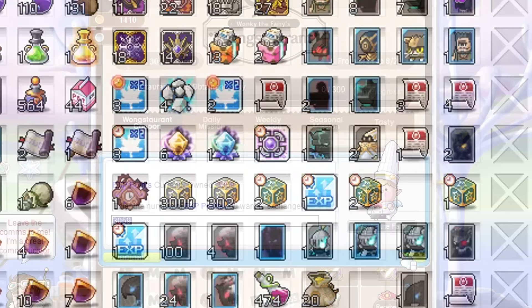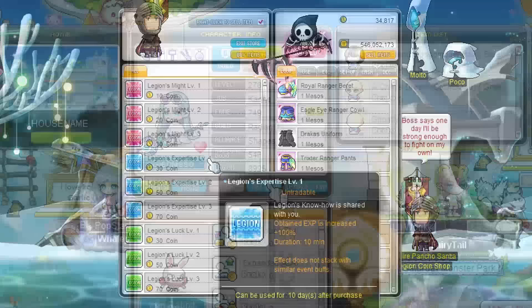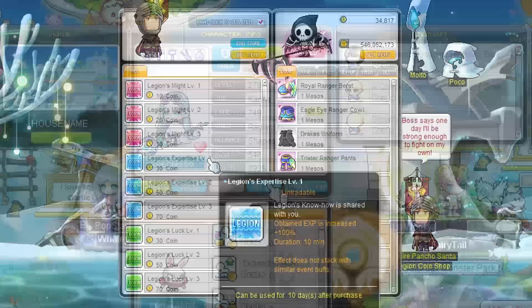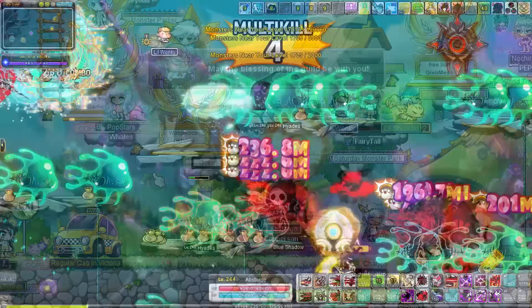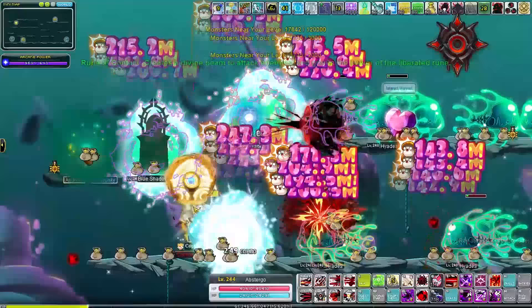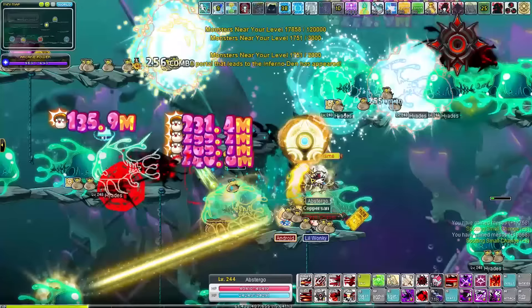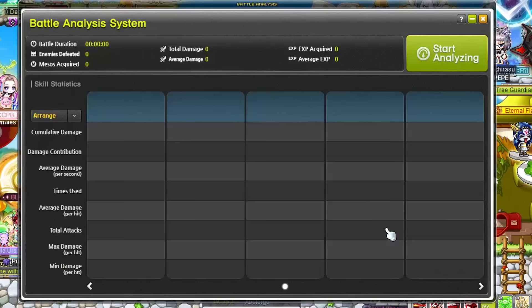As general tips for grinding: always use Monster Park potions and any EXP buffs you can get from events, event stores, or the legion store. Get MVP buffs from other players, fame someone sitting on the level 250 or 275 chair for a damage buff, and use any guild blessings when possible. When grinding, there are 4 different factors which are important: can you one-shot monsters, the monster level, the burning level in the map, and how many monsters you can defeat per minute. Use the battle analysis to check which maps work best for your class. If your arcane force isn't high enough, you can add additional points to your arcane force and hyper stats to make up the difference.